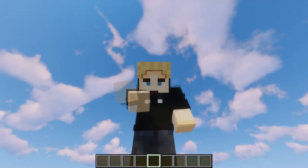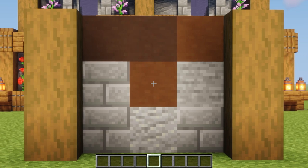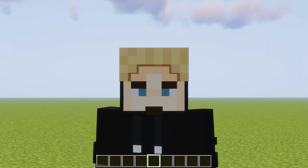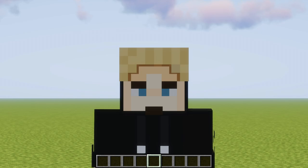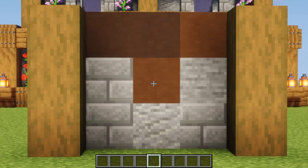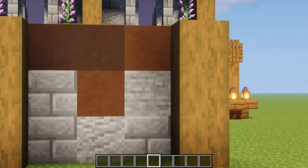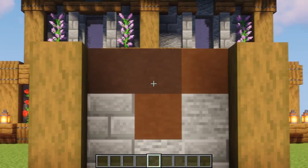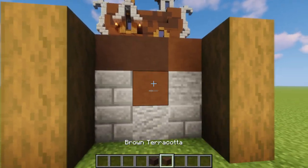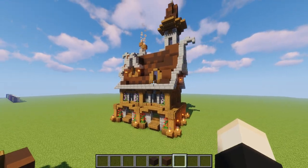Now let's get into the top 10 block palettes. I have a build to go with each one. Note this isn't perfectly ranked — it's a bit out of order. Number 10 consists of classic stone bricks mixed with andesite and normal stone for texture, spruce wood, and two colors of terracotta — gray and brown — for the roof.